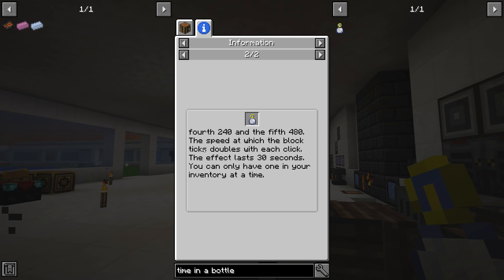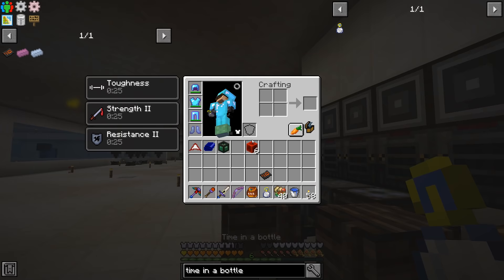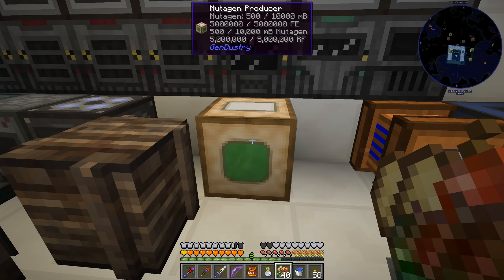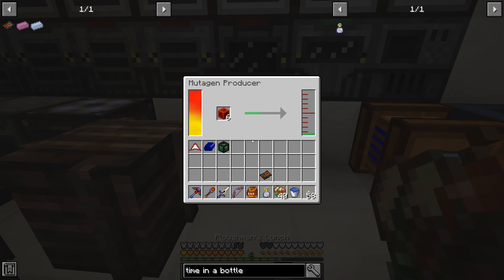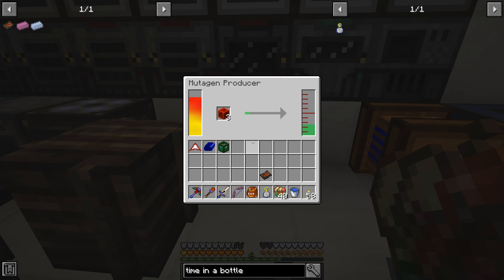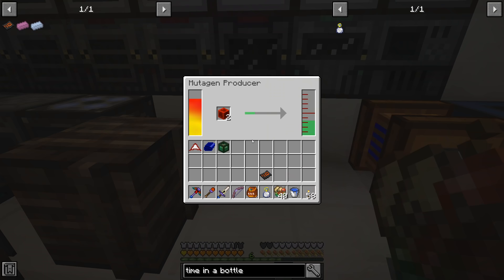We have over a minute saved so we can quadruple the tick rate. I click it twice on the machine — that speeds it up significantly, though I assume it's using more power. You need 180 seconds on the bottle to get to the third click. This is the first time I've ever used this item — it definitely speeds things up. We're almost back to 60 seconds saved so I'll double-click it again to get the full six buckets of mutagen.